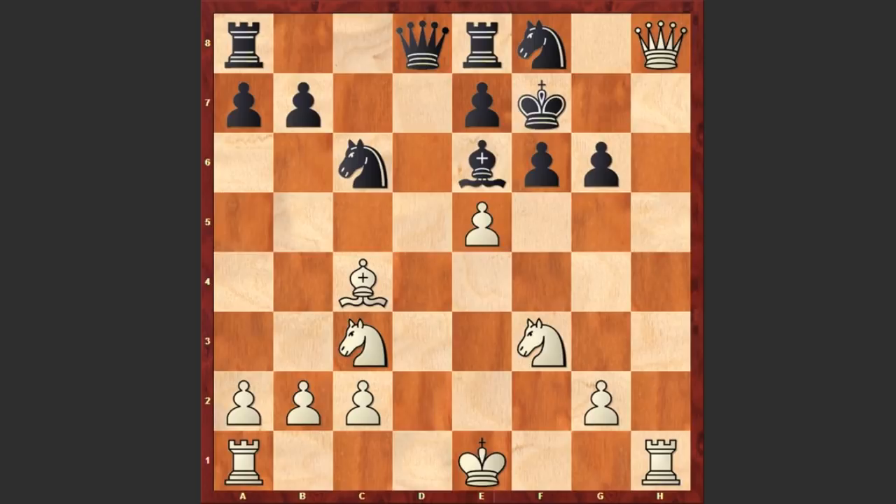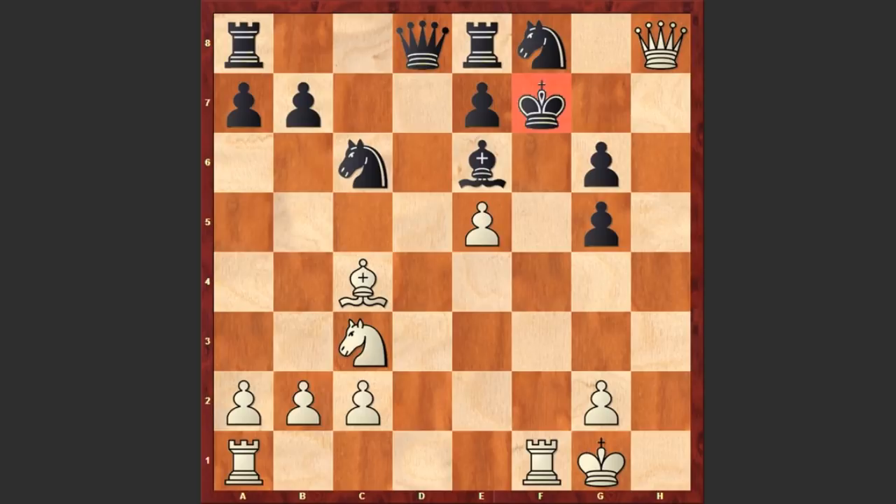And now comes another fantastic move — you can pause the video and try to find white's next moves. Ready? White first played Ng5 check, and after fxg5, Oswald Zeus castled kingside — and believe it or not, this is checkmate! I really like this type of checkmate where you are castling and checkmating your opponent.